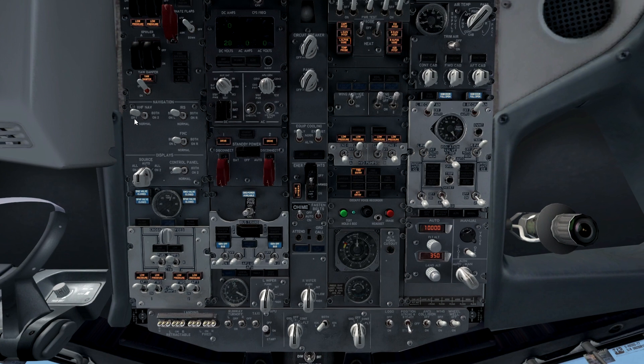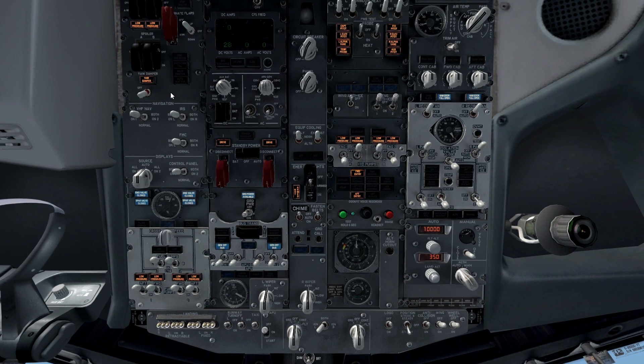Navigation: VHF nav, IRS, FMC - all need to be where they need to be. All normal, which is good. They are all normal, so it's not a concern. Displays - they are where they need to be. They are on auto and normal respectively. That is perfectly fine for what we need. Fuel pumps need to be all off - they are at the moment.